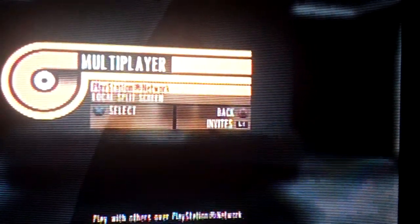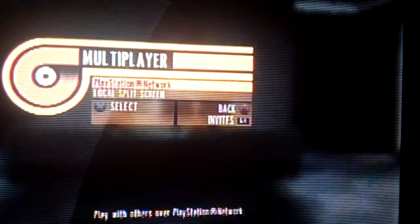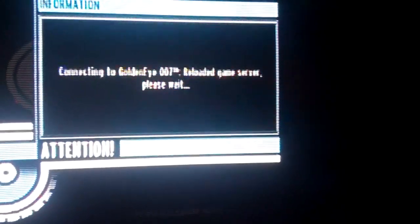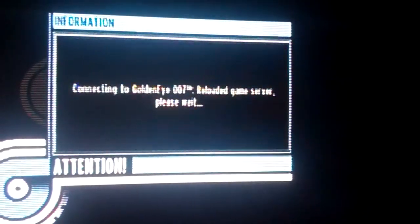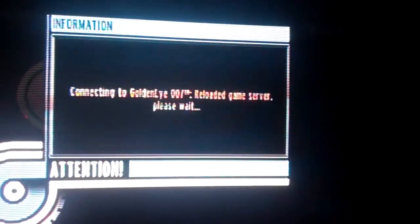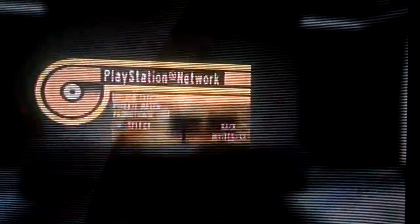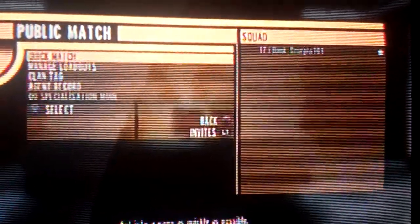Then you go to multiplayer and it gives you the online or local split screen option. Once you hook up it takes a second to get on. You can do public match or private match. Go to public and then this is the online menu.